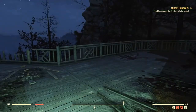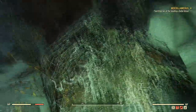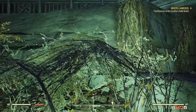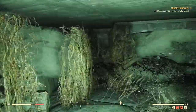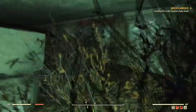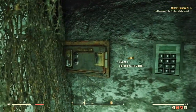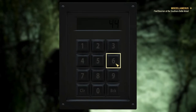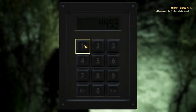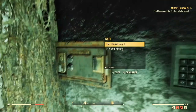Once you're done with that, hop out this window here and off the porch very carefully. You should see a way underneath the porch — squeeze through these rocks and there should be a safe next to a keypad. Put the code you just got into the keypad, and it should unlock the safe where you can get the TNT Dome Key 2.